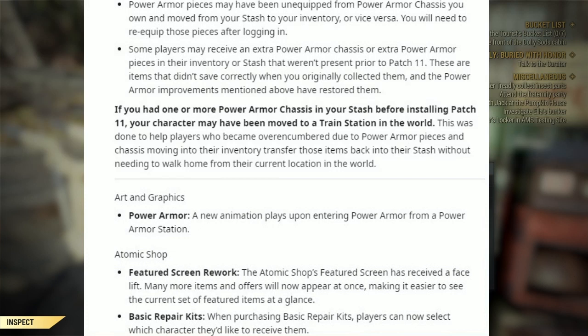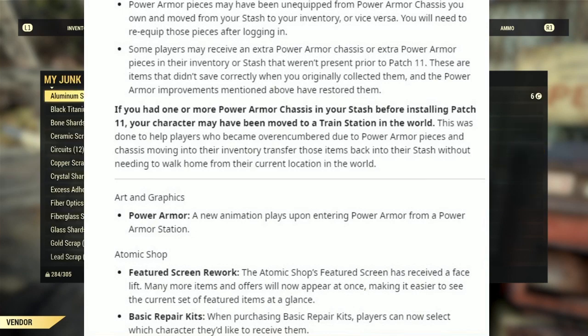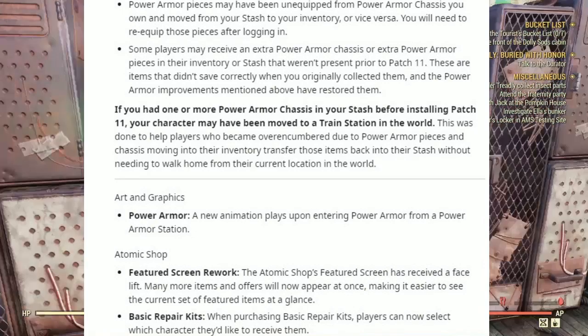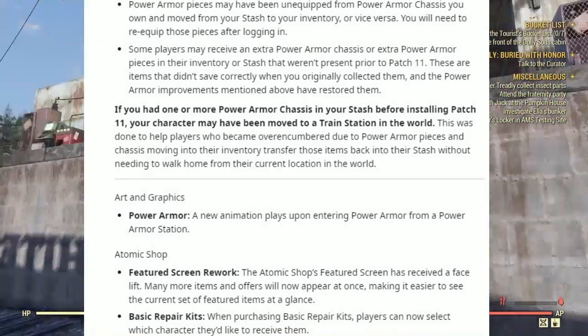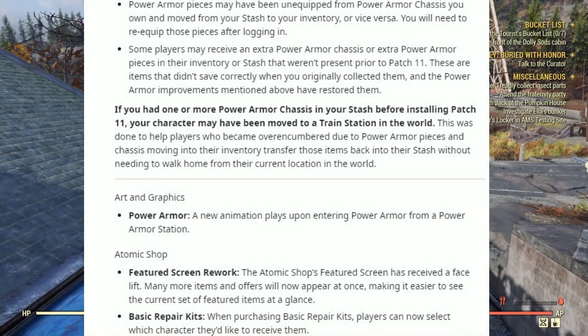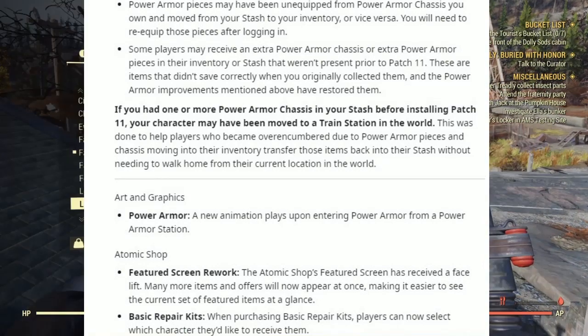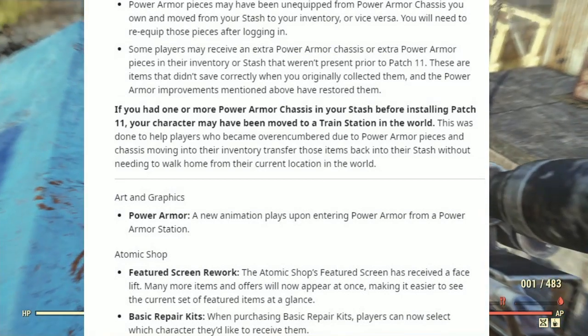Some players may receive an extra Power Armor chassis or extra Power Armor pieces in their inventory or stash that weren't present prior to patch 11 — these are items that didn't save correctly when originally collected. Now if you have one or more Power Armor chassis in your stash before installing patch 11, your character may be moved to a train station in the world, to help players who became over-encumbered transfer those items back into their stash without needing to walk around.